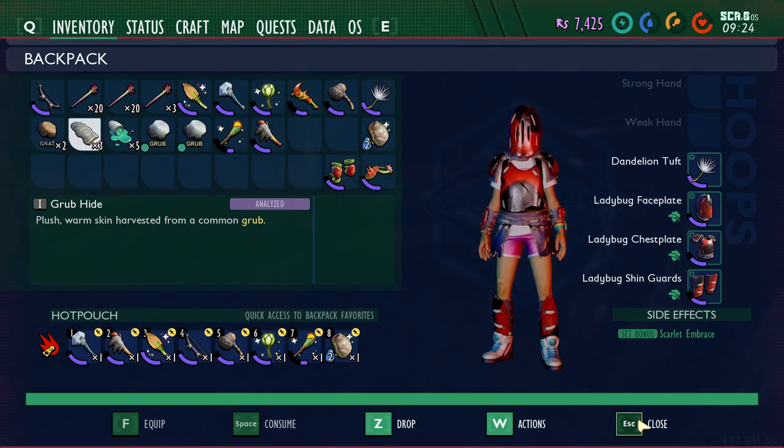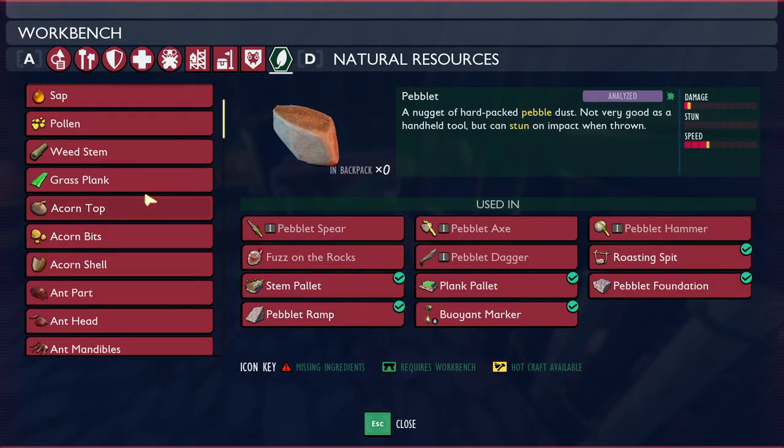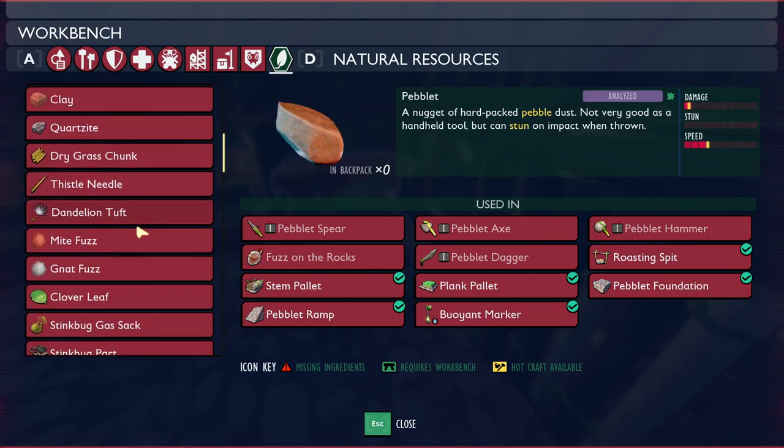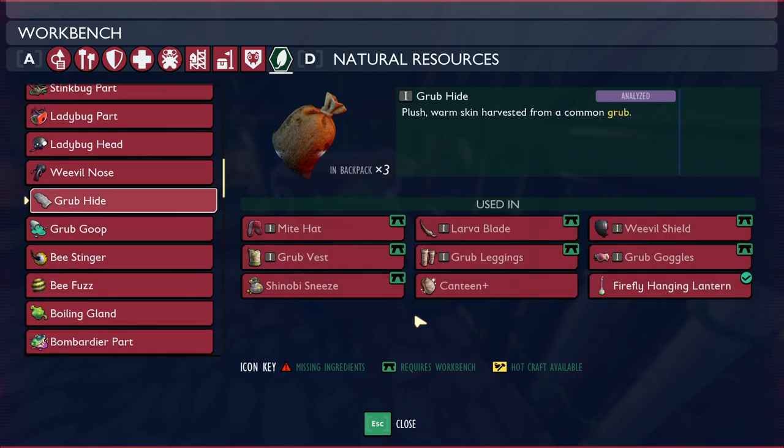Let's quickly take a look at what each of these resources can be used for. If we come over here to our workbench, it'll show you all the resources you've found so far. Grub hide is needed to make the might hat, the larva blade, the weevil shield, all the grub armor pieces — the vest, the leggings, and the goggles — Shinobi sneeze, the canteen, and the firefly hanging lantern.